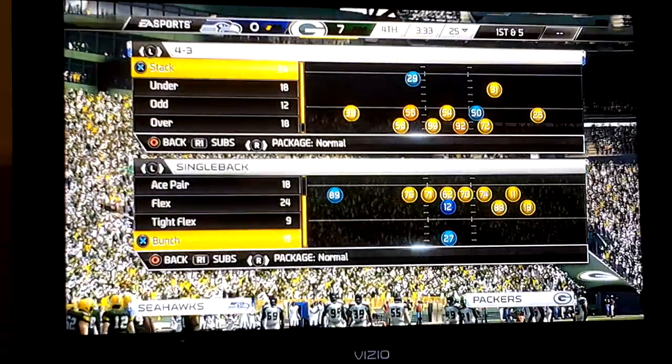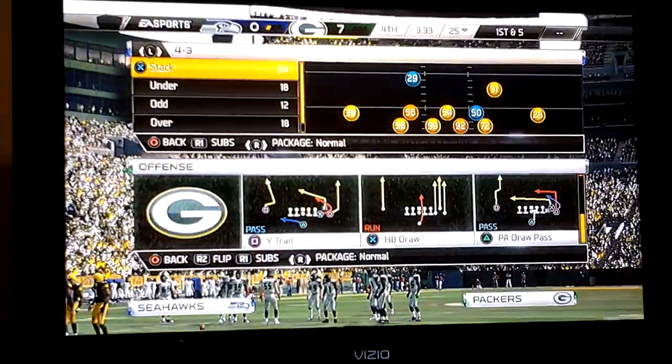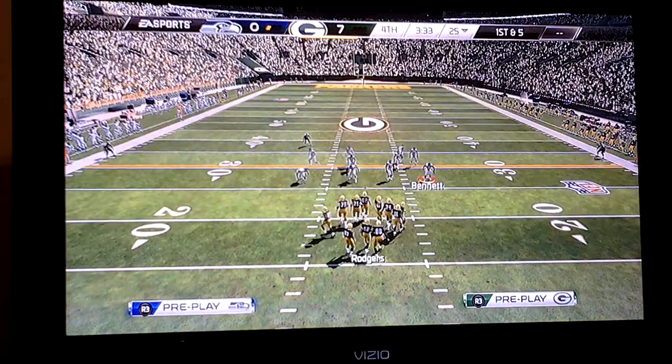The formation we're going to go under is going to be Single Back Bunch. We're going to look for the play called White Trail and we're going to go against two men under. I'm going to show you the reads in the order that they get open.